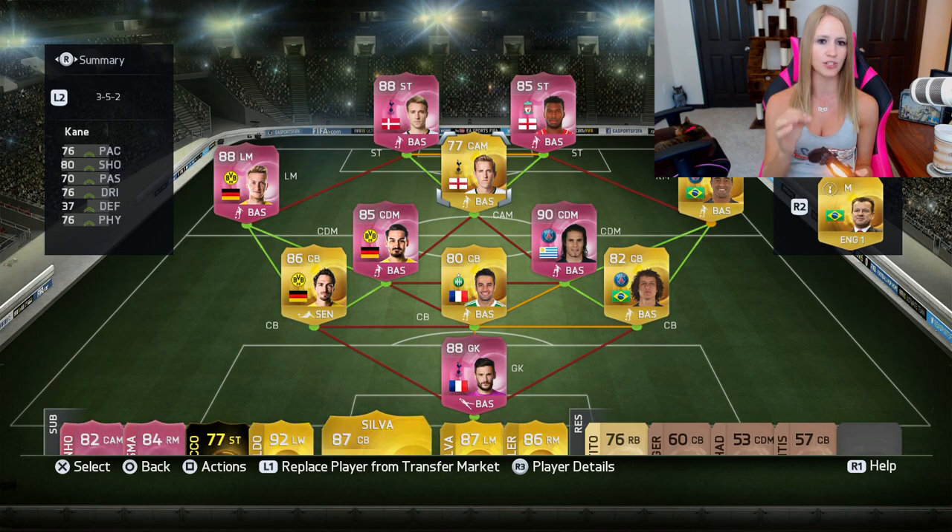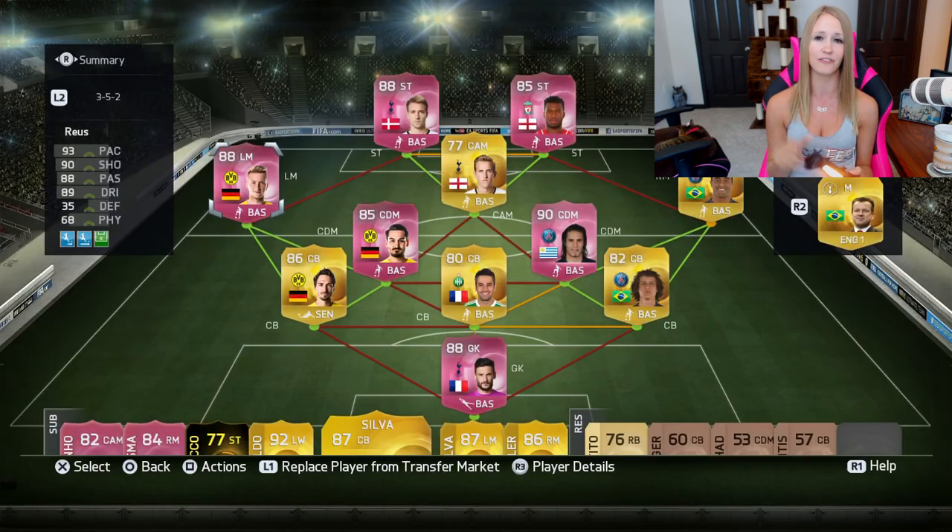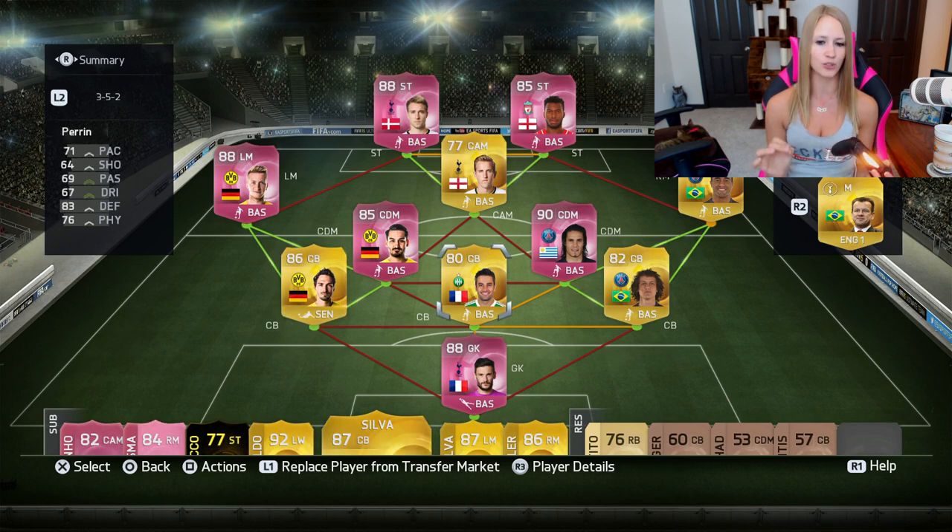I might put Demarai on the bench and sub him in. As our right mid — who plays as a right wing — we have Lucas, as well as center back David Luiz. As our CDM, Cavani is obviously not a CDM, but he's going to be one for the purpose of this video. Gundogan is also a CDM. Then we have Reus, who is a beautiful, wonderful first-owner pink card — that's my favorite that I've packed. We have Hummels as one of our center backs, as well as Perrin, who I included to get a link with Lloris and hit 100 chemistry.